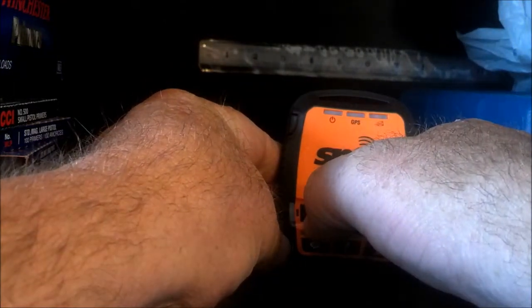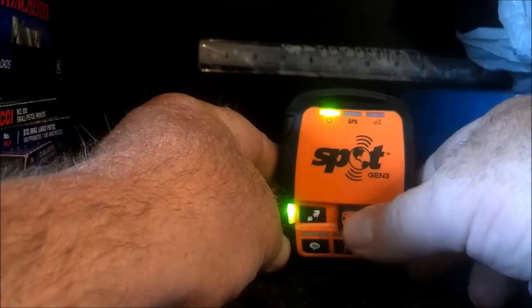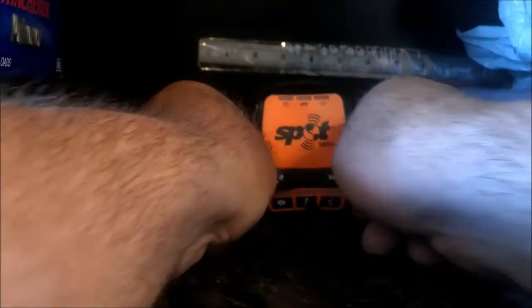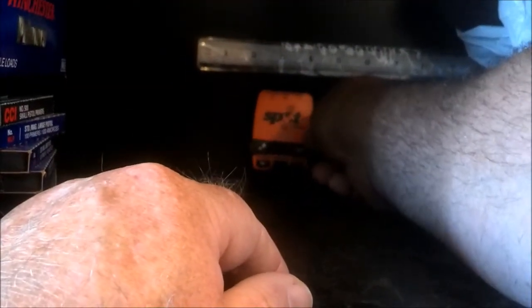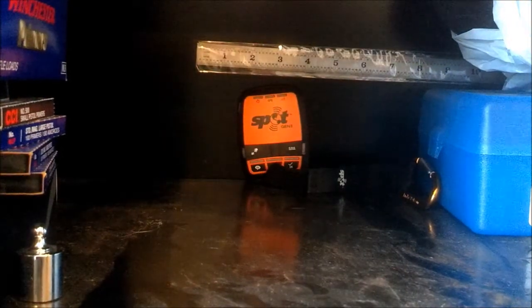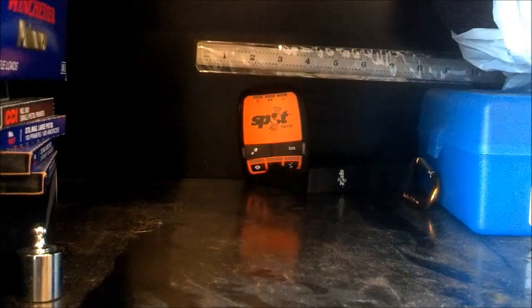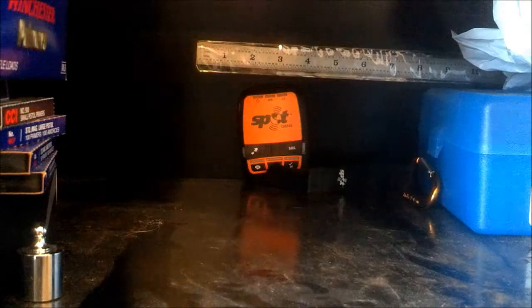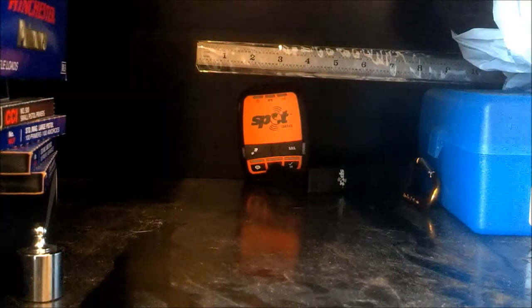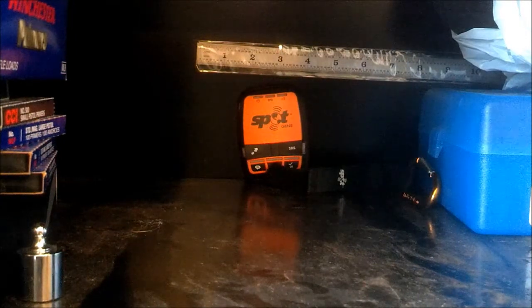I push the button and hold it in there until I see the light flash. Okay, so it's flashing. It says it's going to try to send a help message. Now I'm going to stick Spot way back in the cabinet. That flashing red light on the top says that it cannot get a GPS fix. But according to the directions on Spot, even though it cannot get a GPS fix, it will still go ahead and send the help message.